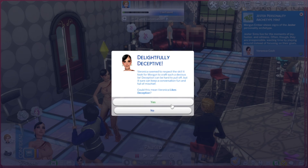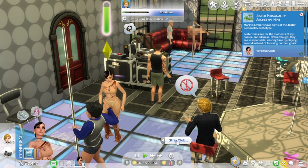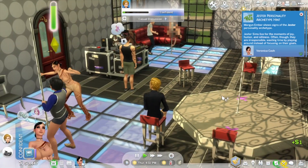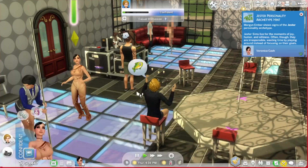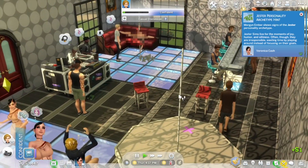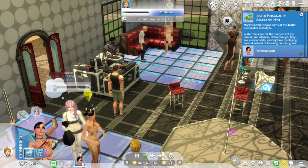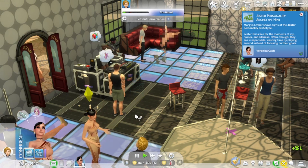You can tell employees what to do by clicking on them. Go to the strip club options and 'assign task' - you can set them to bar, stage dance, etc. I'm going to put Morgan on stage dance. You can assign the task that way, or just click where you want them to go. Now they'll begin making money.